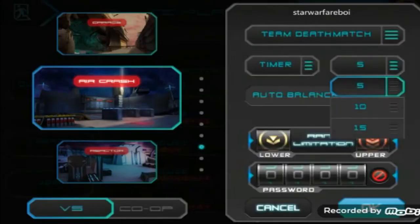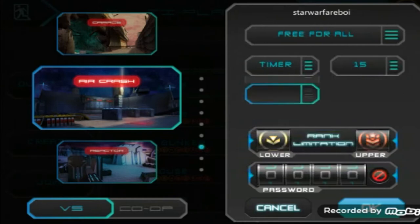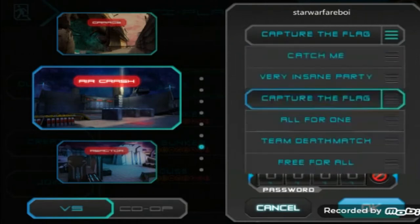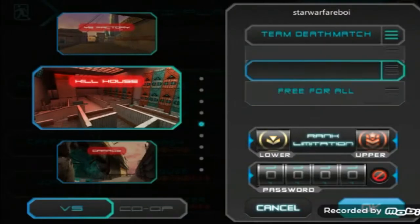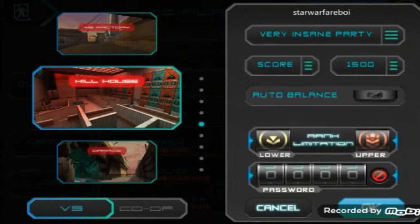After looking at the maps and figuring out which server you want to make, here are some extra tips. When making a team deathmatch or free-for-all server, always make it time-based — don't make it score-based. You can only make a timed server on free-for-all and team deathmatch. The reason it's best to make timed servers is because 90% of those servers are score-based and barely any are timed, so making it timed helps a ton with standing out and getting more people to join.